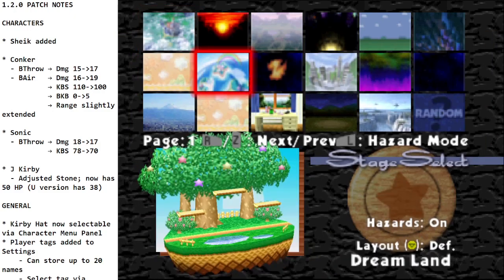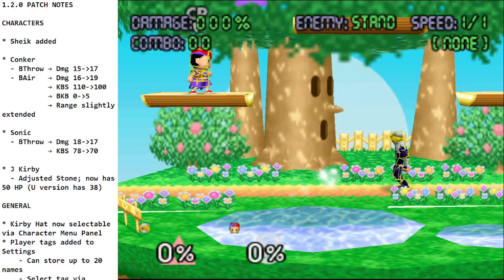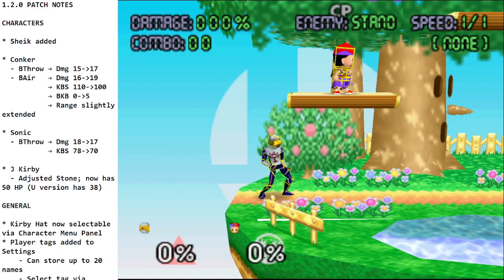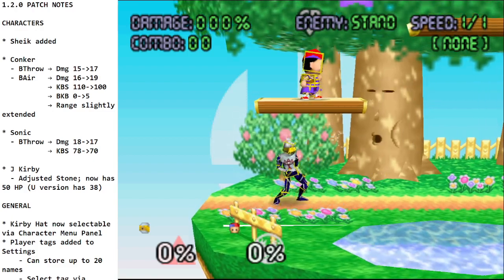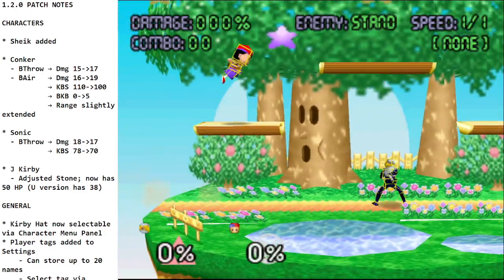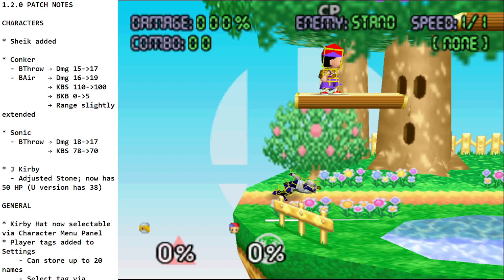We're just hopping in here in training mode, going over to our favorite stage Dreamland, and I'll turn on hitbox mode so we can see what's up. Let's go through everything. First she has two jabs and then a rapid jab — pretty standard frame data there. I will have the full frame data sheet at some point. So you got jabs, let's go to tilts.